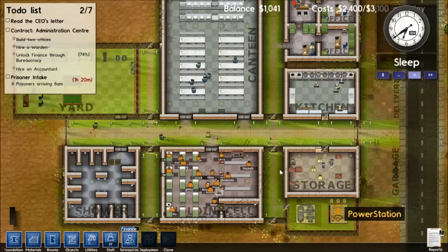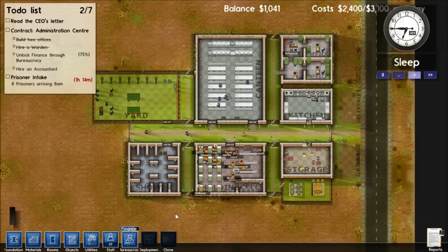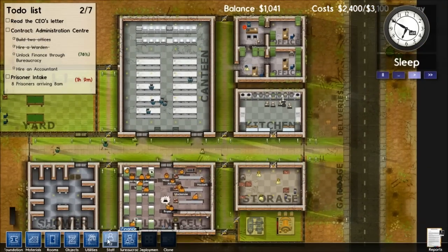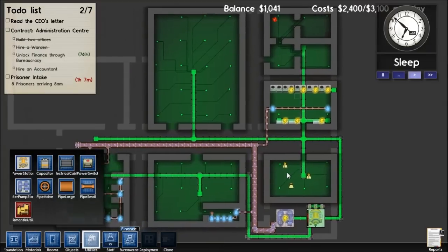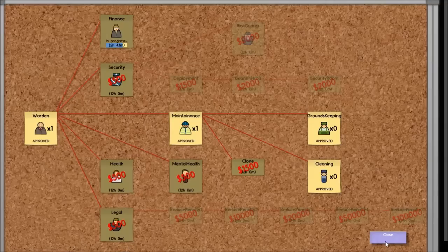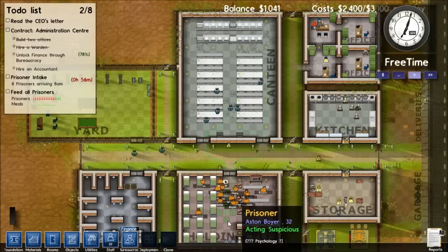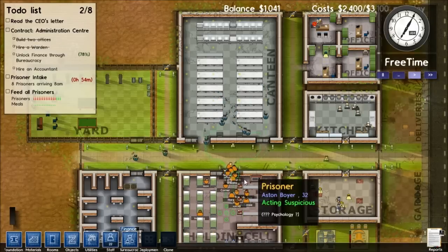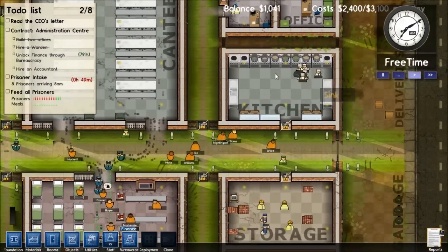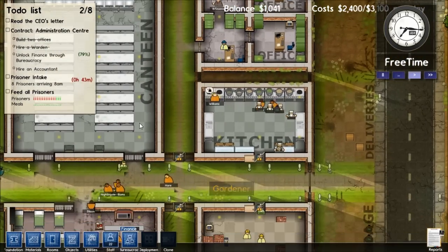This is alpha build 22, just released right now. They fixed a lot of bugs apparently. What's cool now is that having security officers, you can actually tell them where to go, so they don't just sit in the cafeteria instead of going and making sure no one is stabbing anyone. On top of that they fixed a lot of the meal problems - there were cooking problems where food wasn't getting delivered on time.